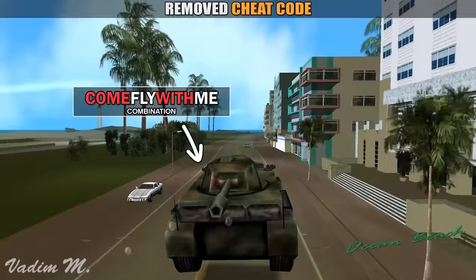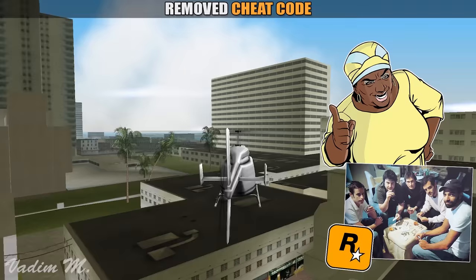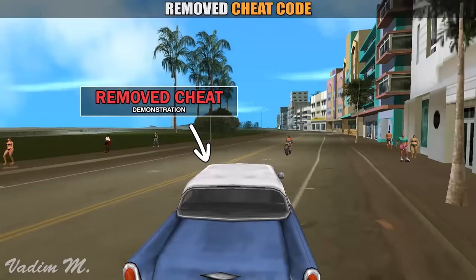I can assume you're all familiar with the 'come fly with me' cheat which makes your tank fly around like a plane. What you may not know is that the developers actually considered adding another similar cheat. This cheat would enable helicopter physics for your car — the car would fly like a helicopter. Unfortunately, the cheat code was never completely finished in the end.